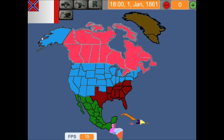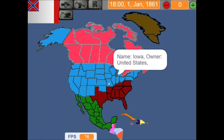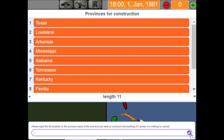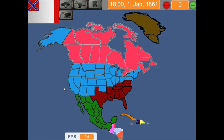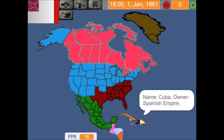Now, as the Confederate States of America, we have 6 factories. Uh oh. But we do start with an advantage since we have more divisions than the entire US, because they are very big and their divisions are scattered everywhere — mostly up north to defend against the British, and also some of them down south.